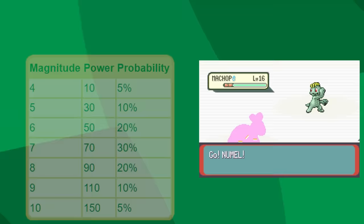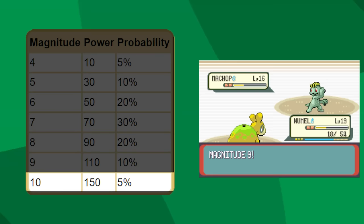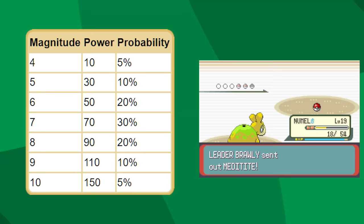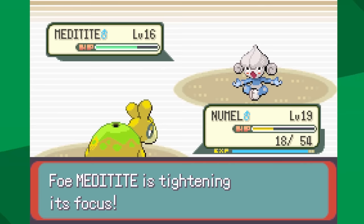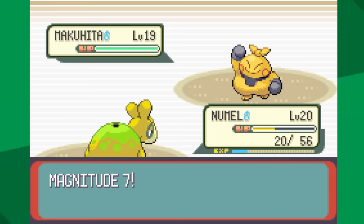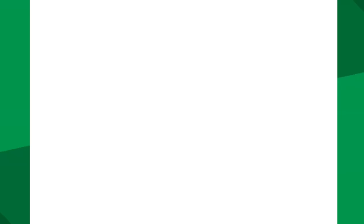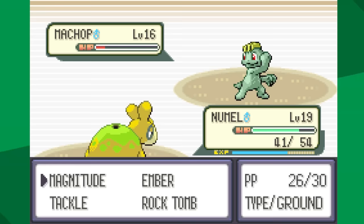Unfortunately, Ember doesn't knock out Machop, and Brawly already has Super Potions. I get knocked out. While I battle Brawly again, let's talk about how Magnitude works. Magnitude ranges in power from 10 at Magnitude 4 to 150 at Magnitude 10, the most common being Magnitude 7 at 70 base power. Its average base power is actually 71 because of how the math works out. This is important because unless we go to the game corner, the next good move we learn is Earthquake at level 35 — so we're really going to have to rely on Magnitude, which theoretically can be more powerful.